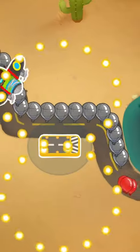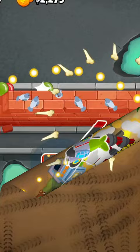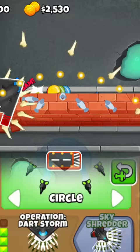Here are three patterns to make your Monkey Ace do way more damage. The first is keeping the ace at the top of its loop the entire time. All you need to do is alternate between circle and figure 8. Anytime the ace starts heading down towards the bottom, just switch to the other flight pattern to keep him up top.